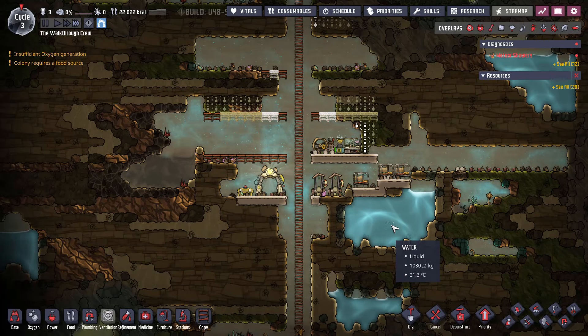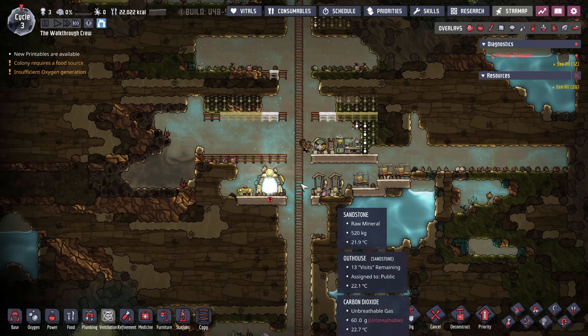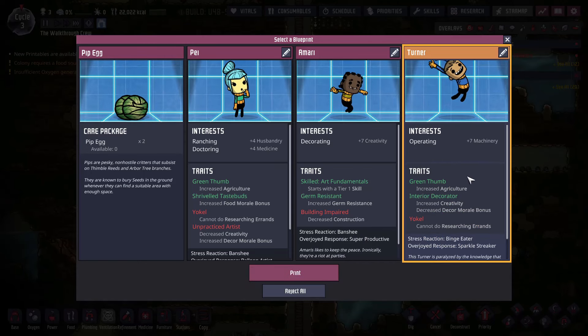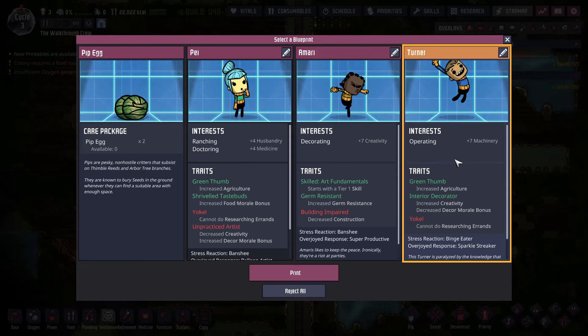Hello friends, welcome back for another part of our walkthrough of Oxygen Not Included's base game. Let's go ahead and grab our fourth duplicate. I'm going to take a duplicate that's going to specialize in operating, mostly because our power being generated right now is manual power, and I'd rather have somebody dedicated to that rather than somebody being disrupted by it all the time. So I'm going to grab somebody that specializes in operating. If you can't get that, that's okay — just get somebody and you can reassign them later if you need to.